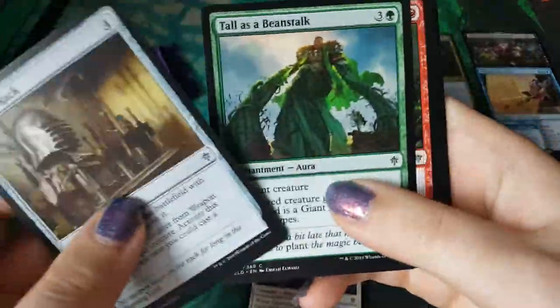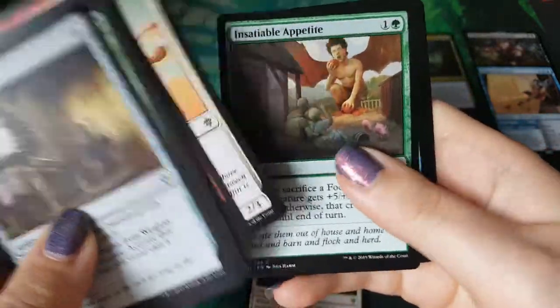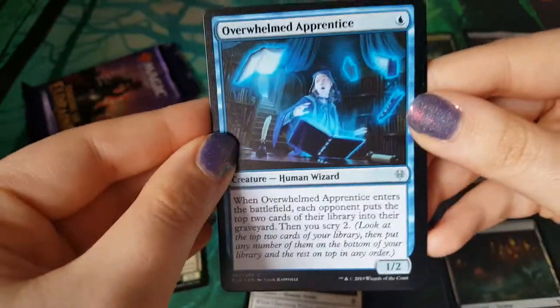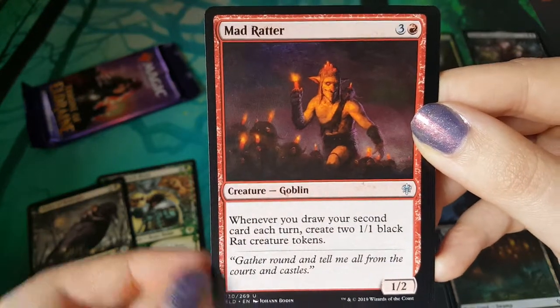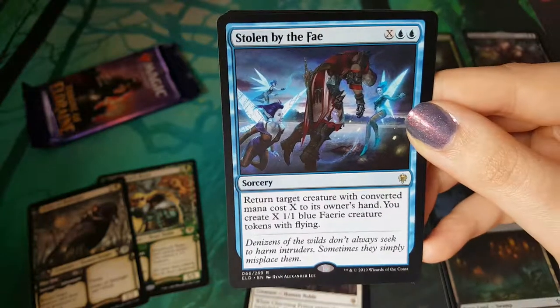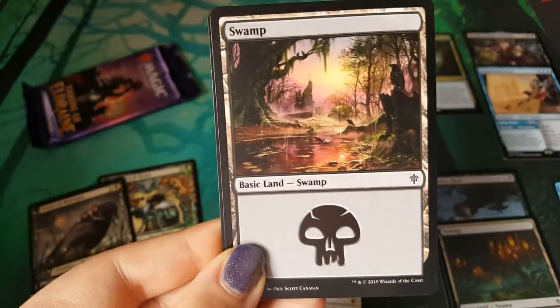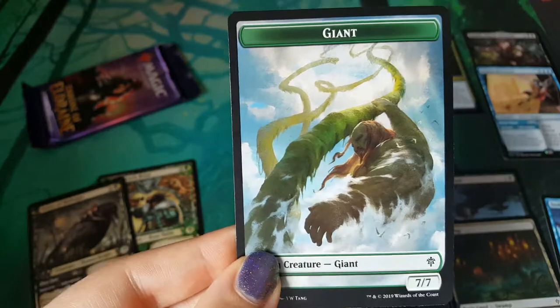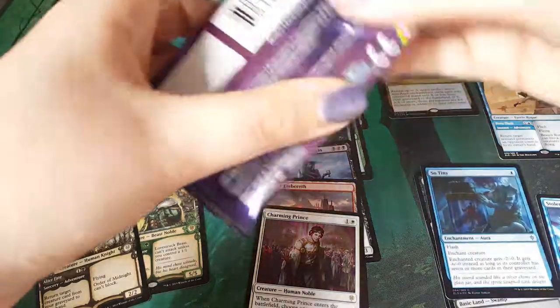Two packs left - pretty exciting. It's been a good feeling opening so far. Some alternate frames that are sweet. Bird, Overwhelmed Apprentice, Resolute Rider, Mad Ratter, and Stolen by the Fae. It's cool. A swamp and a giant token. Neat. Okay, last pack - why have I got a foil pie? There we go, better.